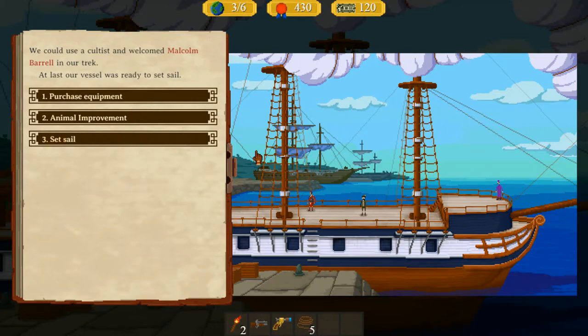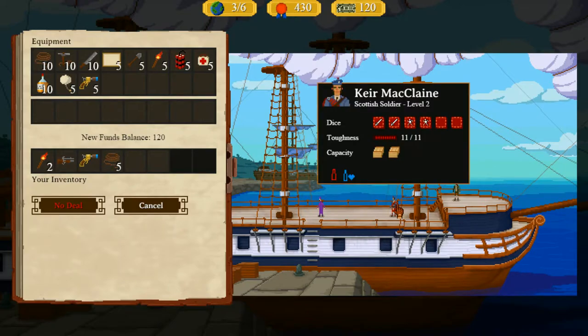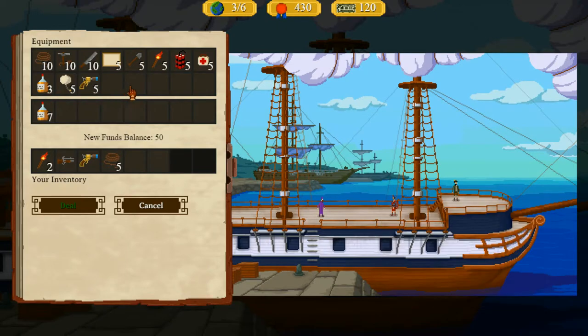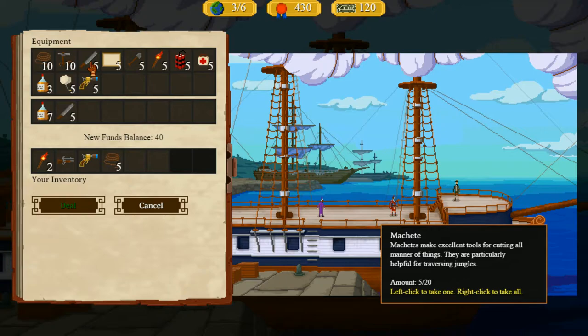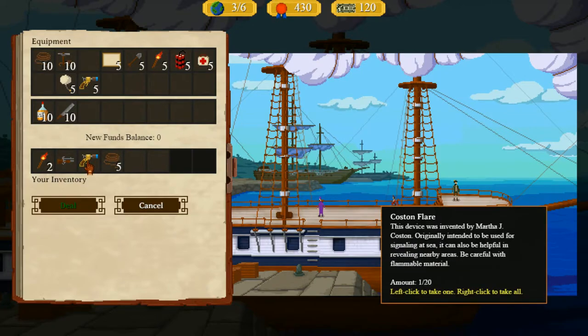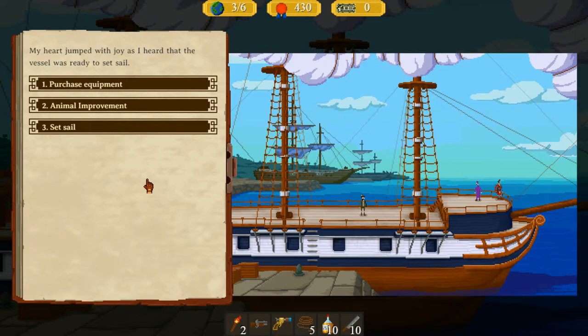At last our vessel is ready to set sail. We haven't got any animals to improve, so there's no point going there, but we can get some equipment. We did get a bit of money last time so we can buy some whiskey — our soldier gets more sanity when drinking it. We'll take seven of those. Machetes come in handy too, so let's take ten machetes and the rest of the whiskey. We'll free up a space using the costume flare, and if we come across a village we might find an animal. I'm happy with that. Let's go — expedition three.